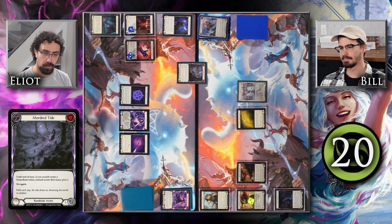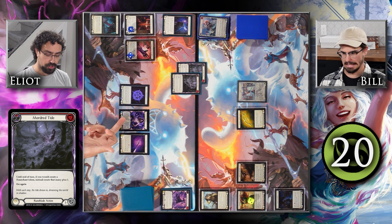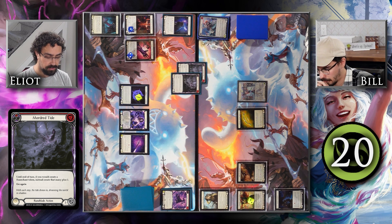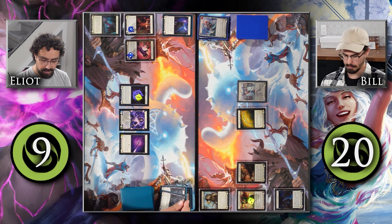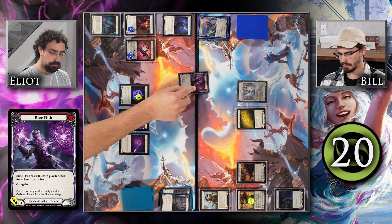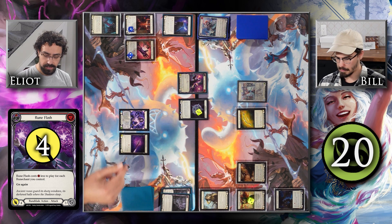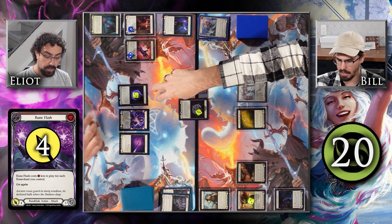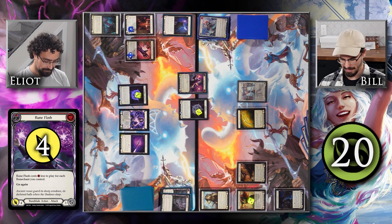Until end of turn, if I would create a Runechant, instead I'd create that many plus 1. Then I'm going to play a Mordred Tide. That will trigger Viscerai from the first Mordred Tide, so I will make 2 more Runechants for a total of 3, and until end of turn I will make that many plus 2. I've got 3, so this Rune Flash is free. That is for 4 with Go again, and it will create 2 more Runechants — actually 3, because you create 1 off Viscerai for casting a Runeblade card, plus 2 from the Mordred Tides. Yes, that is correct.